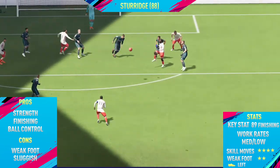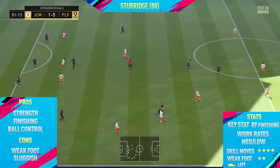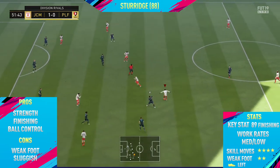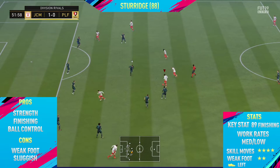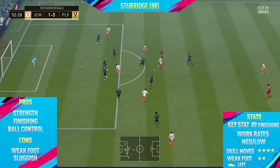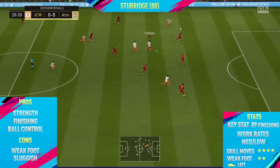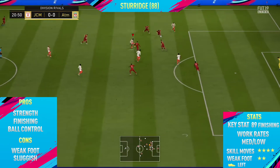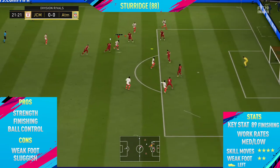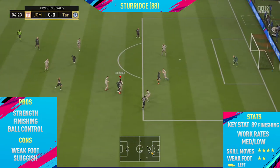The con I could find with this card was his weak foot. This guy's got a two-star weak foot, which is just pretty dreadful — you can't do anything on his stronger right foot. Each star counts as 10% of the stats, so for example Sturridge has 89 finishing, but it goes down to like 33 finishing on his weak foot, which is just so bad. Apart from that the card was pretty decent, though not my type of player because he only has four-star skill moves and did feel a bit slow and sluggish.